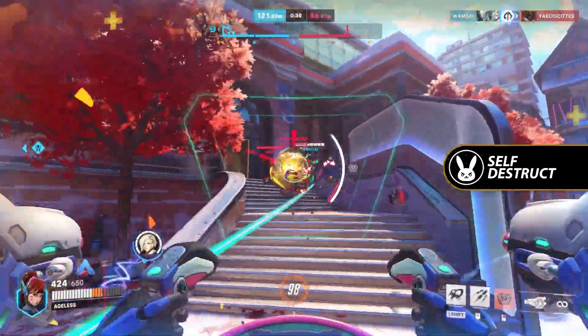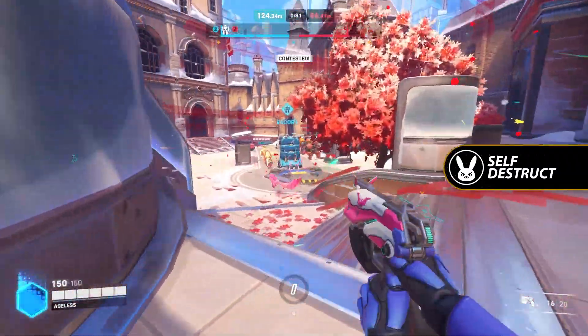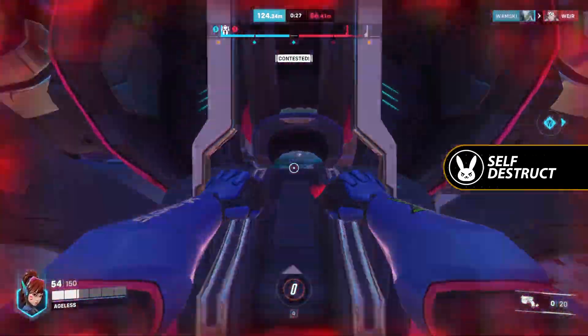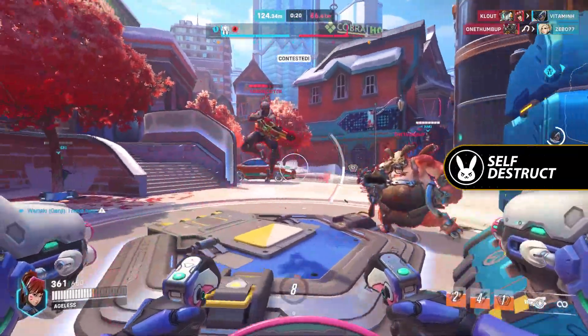While the explosion has a decent radius around it, it will do more damage the closer the enemies are to the mech itself, so tankier enemies will survive being hit by the detonation if there's enough distance between them and the center of the explosion. After casting Self-Destruct, D.Va will be left in her pilot form, but will generate a full charge of her secondary ultimate, Call Mech, immediately after the mech itself explodes, meaning you'll be able to call your mech back and jump right back into the action.